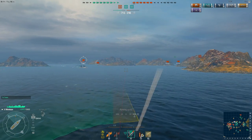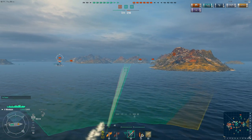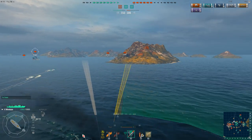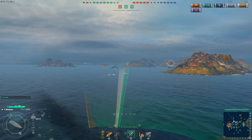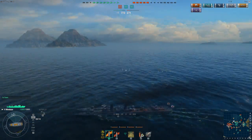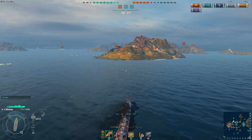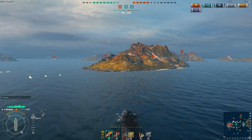My torpedo salvo missed because he turned. I launch another two at him, but he's almost dead under heavy gunfire, so I hold the third salvo and switch to that battleship for another long-range speculative torpedo shot at 8.3 kilometers out. They may hit, they may not, but that's what you can do in a Japanese destroyer — just spam torpedoes at long ranges. Sometimes you get lucky, sometimes you don't, but you're always keeping the enemy on their toes, and that's the most important part. And remember to dodge enemy torpedoes; you shouldn't be getting hit by them.